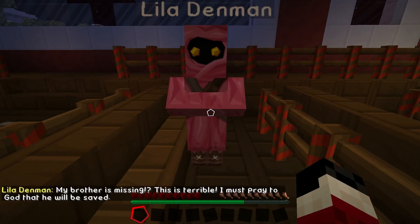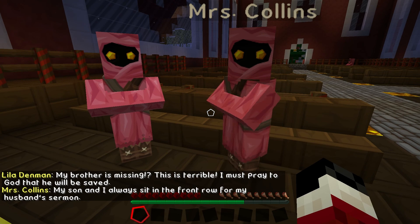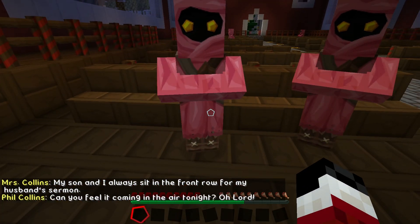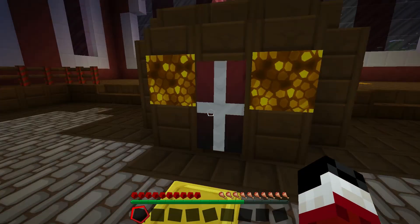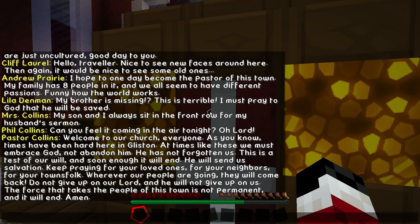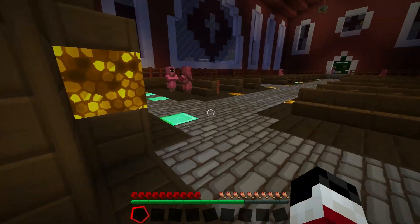Let's go talk to this guy. Hello there. My brother is missing, this is terrible. I must pray to God that he will be saved. Or you could go out looking for him, your choice. My son and I always sit in the front row for my husband's sermon. Can you feel it coming in the air tonight? Oh Lord. Oh, you clever map creators. Let's talk to the sermon then. Oh my God, that's a lot of text. But does he, by chance, have some cobblestone? No, he does not. Where the shit is the last piece of cobblestone?